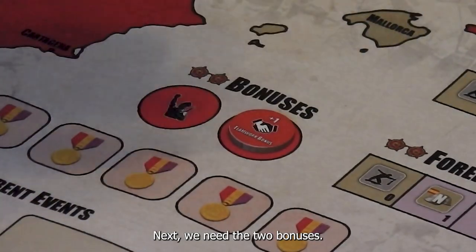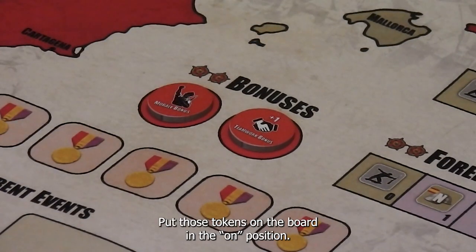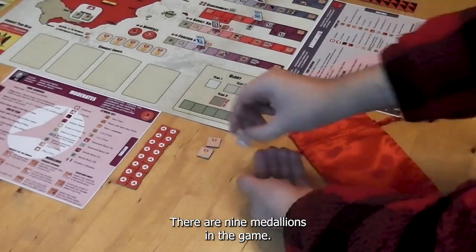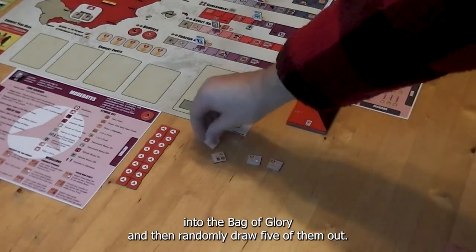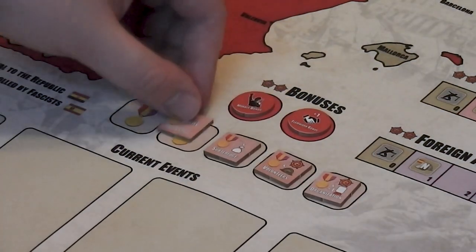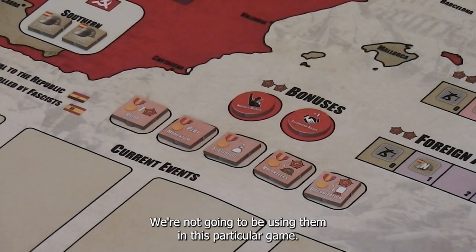Next, we need the two bonuses. We're going to put out the Morale Bonus and the Teamwork Bonus, put those tokens on the board in the On position, and then we need the Medallions. There are nine Medallions in the game. We're only going to be using five, so put all the Medallions into the Bag of Glory and then randomly draw five of them out. Put those on the board — those are the five we'll be using. The other four, return those to the box.